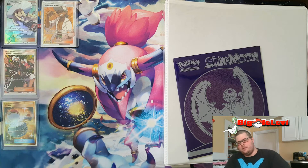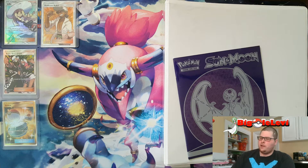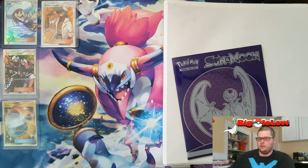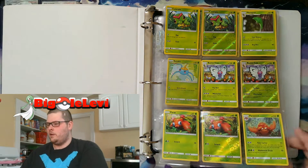I have these full arts here — the supporters. I still need that Ilima, but I did pick up these three right here: the Lillie, the Team Skull Grunt, and the Switch. I felt like treating myself just a little bit.